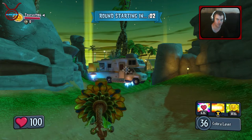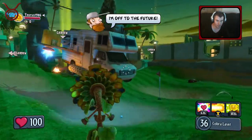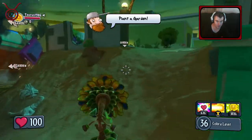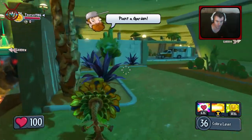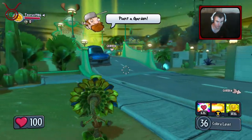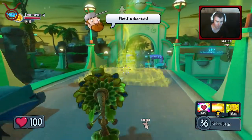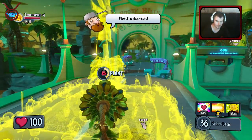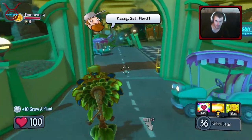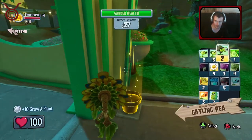Crazy Dave is on his way. This is the new map Crash Course but it's the night time version. So where do I want to plant my garden? On the bridge - either end of the bridge. The bridge looks pretty cool because you can see from above and everyone can attack it. We've got 30 seconds to the wave start so let's get some of these planted.